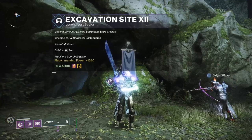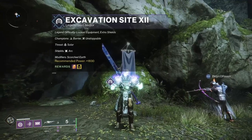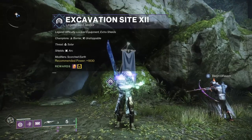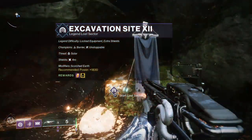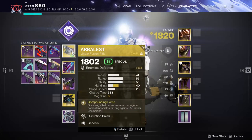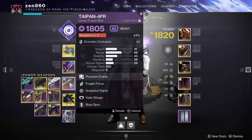The build I'm about to show you will guarantee 3 to 4 minute runs. This will be universal, meaning any of the 3 classes can use it. In this Lost Sector, we'll be dealing with barrier and unstoppable champions.